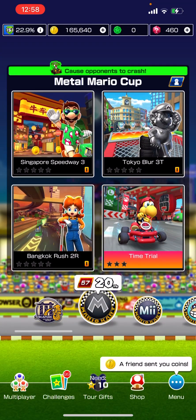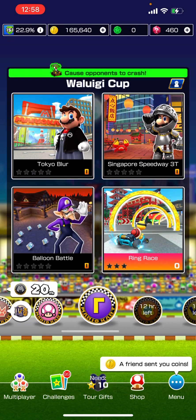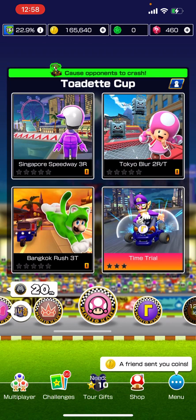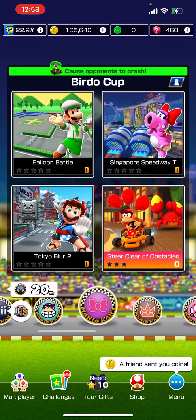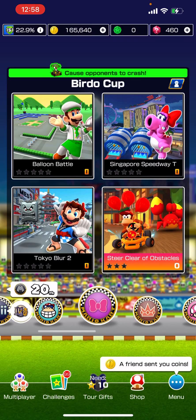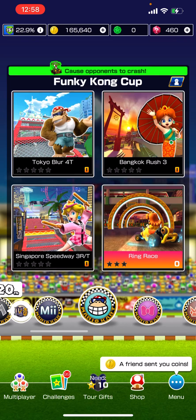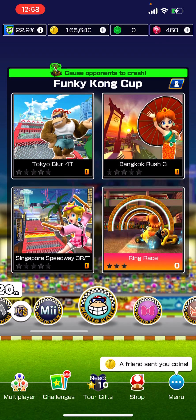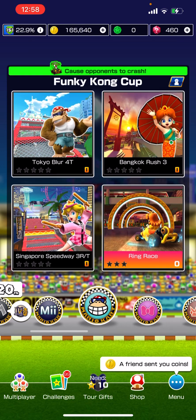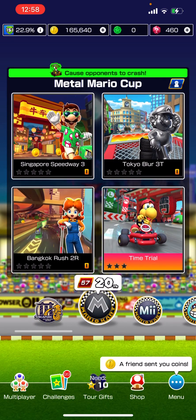So Ranked Cup and the Track Selection: Tokyo Blur, Singapore Speedway, Twilight House, Bangkok, Singapore, Tokyo, Bangkok 2, Tokyo. Then we got Battle Course 1, Singapore T, and Tokyo Blur 2. Week 2 is Tokyo Blur 4T, Bangkok 3, and Singapore 3RT. For Week 1 we've got Singapore 3, Tokyo 3T, and Bangkok 2R.